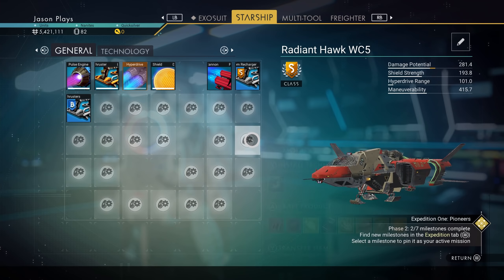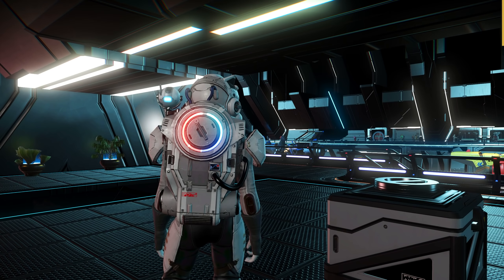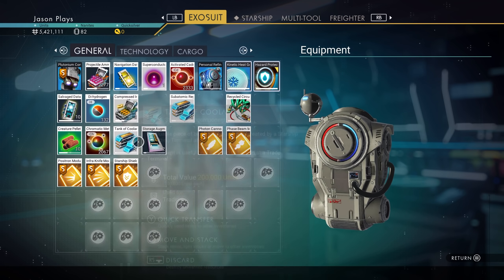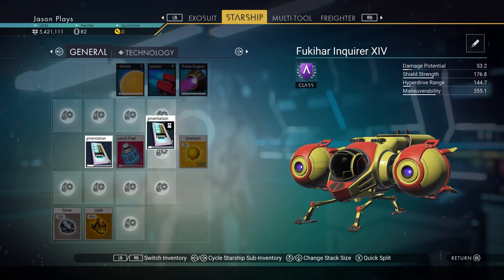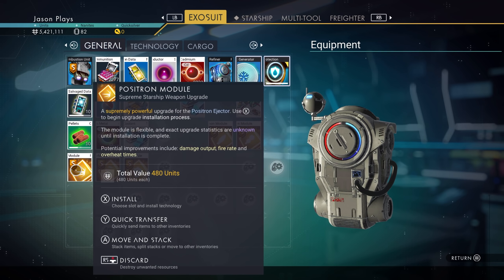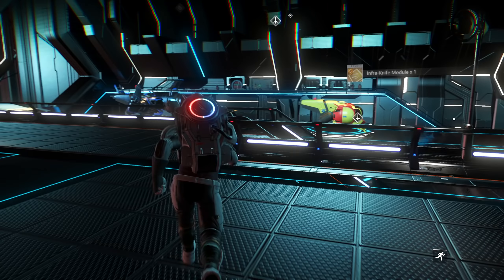All that stuff in my inventory. So now it goes back to my original. There it goes. It took a second to load up, but I have all these. Oh, I got storage augmentations. Let's put that in there. We're going to get a whole bunch of storage augmentations. Wow, I got five upgrades on that thing. That was good. C-class, a B-class. That's pretty good. We're looking for an A though.